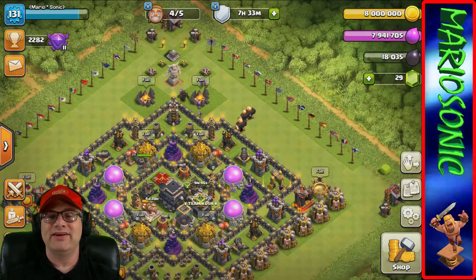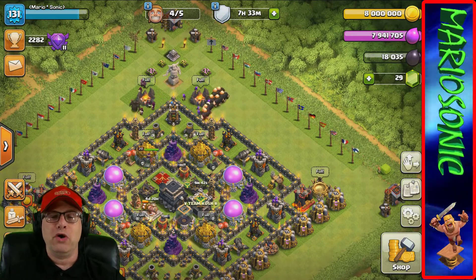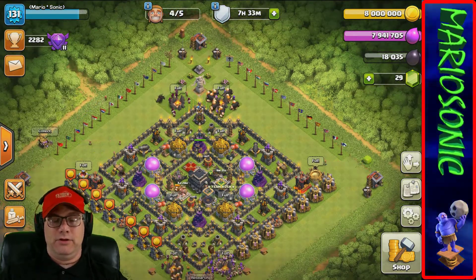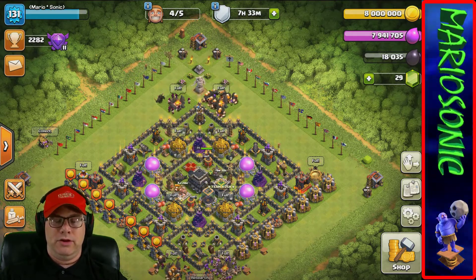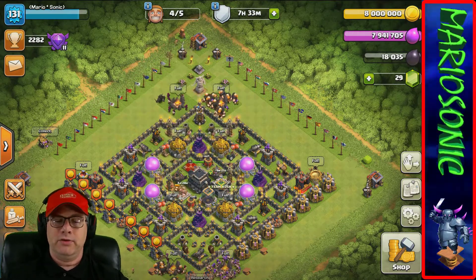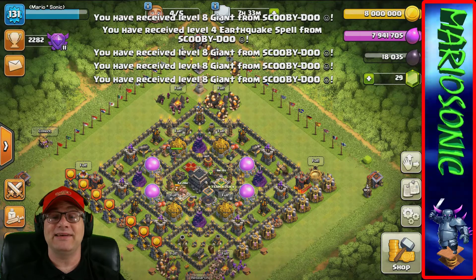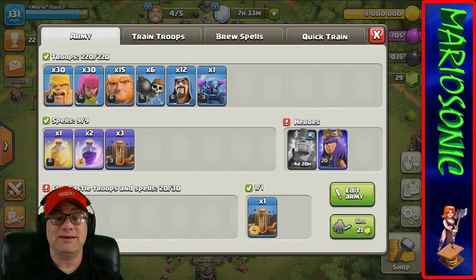Look at this gaggle of troops rocking and rolling - they're ready to go. They just march right up there like they're ready for battle! Hey Scooby-Doo, how you doing today? Not doing too much Mario, what do you need? What do you got? I got some giants and some wizards. I'll take whatever you got! We got some giants and an earthquake - awesome!